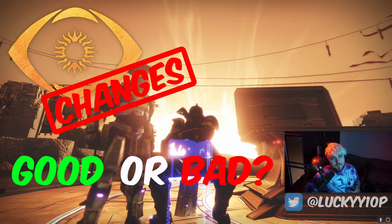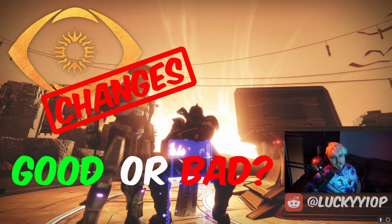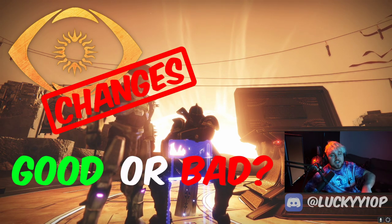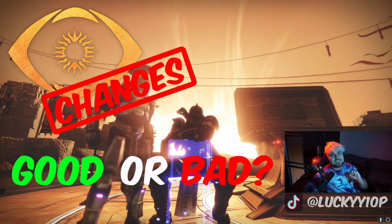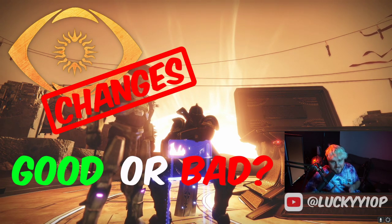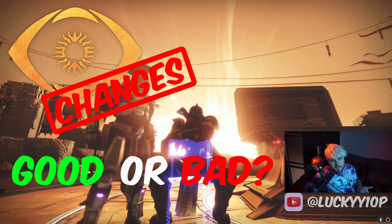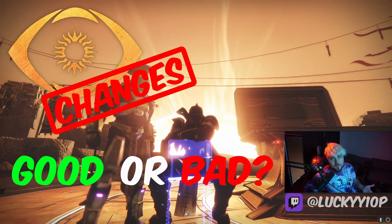I've always had a very aggressive playstyle. People always ask me — especially when I'm talking about the Stag being OP — they're like, well, you use Shatterdive, Shatterdive's OP too. I never said Shatterdive wasn't OP. The reason I use Shatterdive and not Stag, and why I think Stag is more OP, is because Shatterdive is an aggressive ability. I can push into your spawn, push into the middle of the map, run you down. If you just want to hide in a corner with a shotgun, I'll throw the grenade and Shatterdive it. That's why I like Shatterdive over Stag.